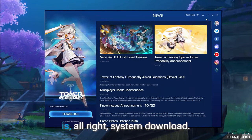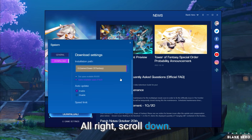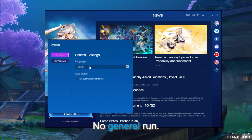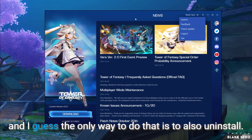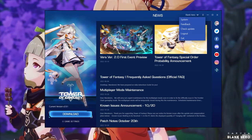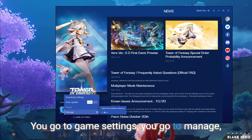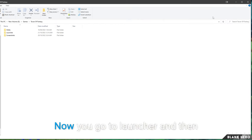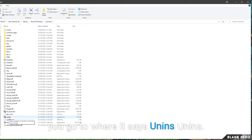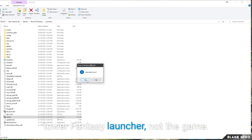Now the next thing we want to do is a full clean setup, start from scratch. The only way to do that is to also uninstall the launcher. Go to Game Settings, Manage, Open the Installation Directory. Or you can close the launcher and go to where it says uninst.exe. Run this as admin — this will uninstall the Tower of Fantasy launcher, not the game.